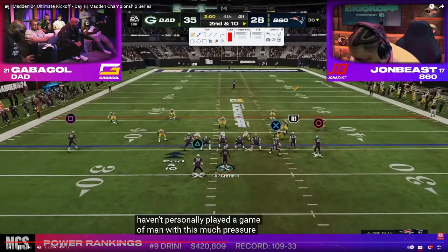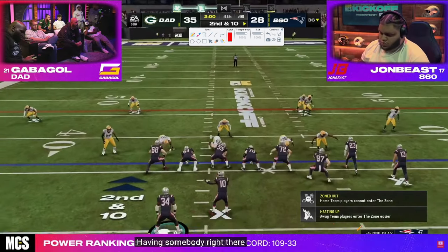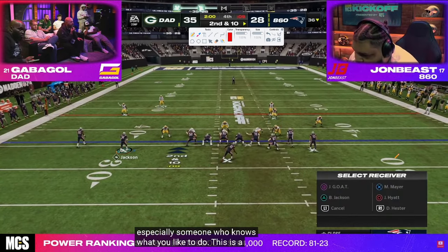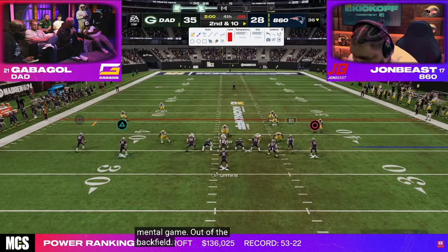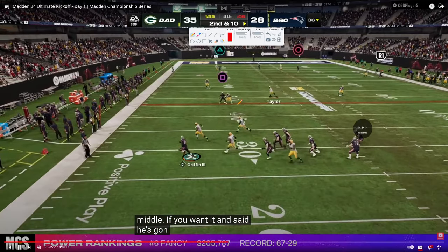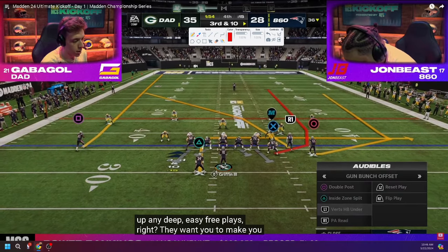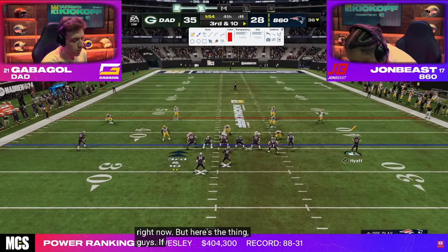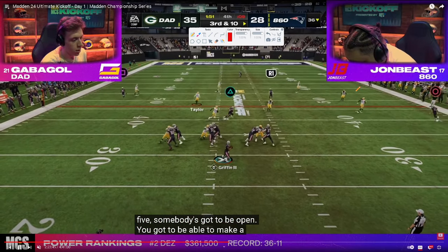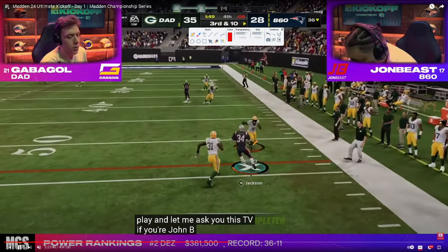John takes it down to the two-minute warning. He uses his motion-out streak with a drag underneath. He does a lot of these backside curls that I don't think I've ever seen him throw. Anticipating a Mabel coverage, Gabigol plays a rolled cover three and the running back is open underneath — nice read, juke upfield. First and 10 on the 46.